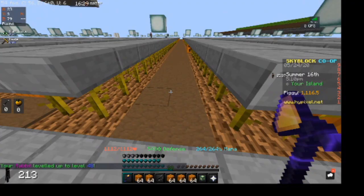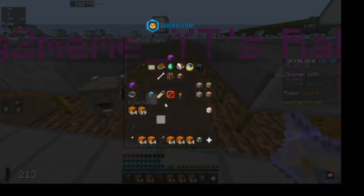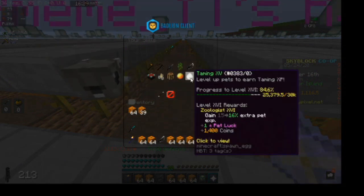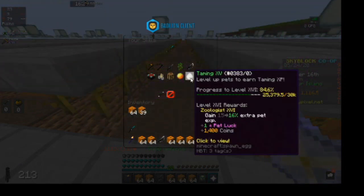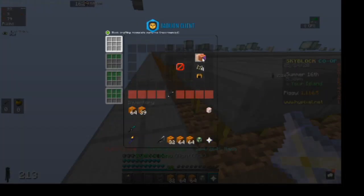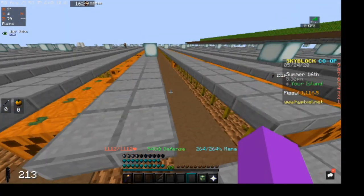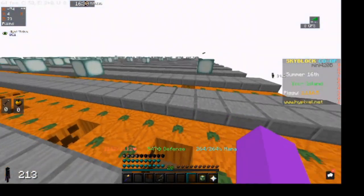As you can see, my rabbit pet leveled up — that doesn't always happen; the higher the rabbit pet's level the less often it happens. It's now level 48. Checking back, I'm at 25,379 taming XP, so that's about almost a thousand XP gained. I also got about two or three giant pumpkins.